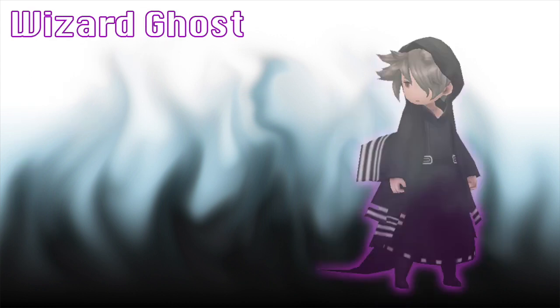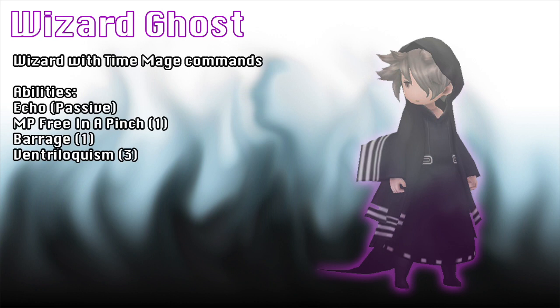For the Wizard: with Spellcraft as their passive, give them MP Free in a Pinch, Barrage, and Ventriloquism. Equipment should be anything to increase magic attack, but perhaps save your better equipment for the other two ghosts.